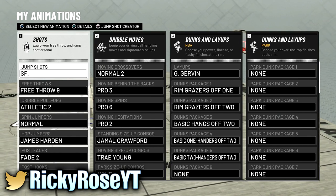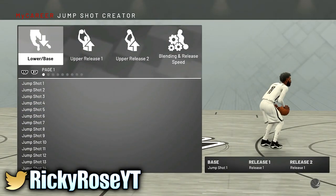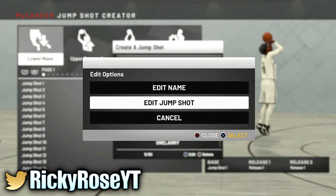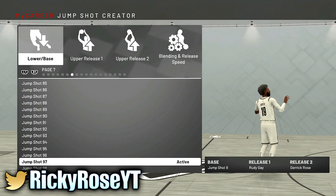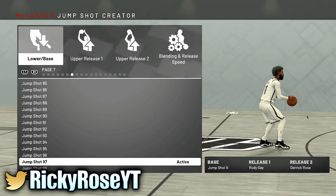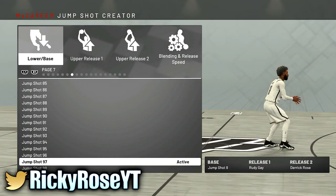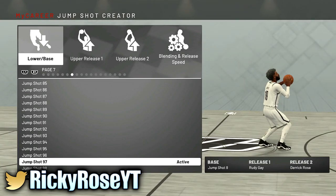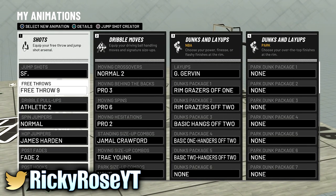I'm gonna go over my jump shot that I'm using right now. I was trying it out, it's okay — I'm not 100% sold on it. I'm still working with it to see how it works out for me. It looks nice overall, I've hit a whole bunch of shots, but the green window — I feel like I'm not getting enough greens. I'm shooting a whole bunch of whites and I'm making them, but I want to see greens. I'm a pure sharp, I should be hitting them consistently and seeing green.